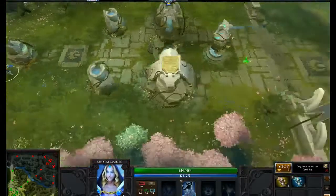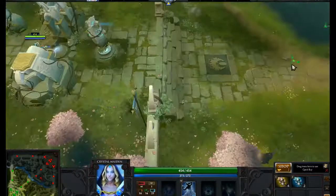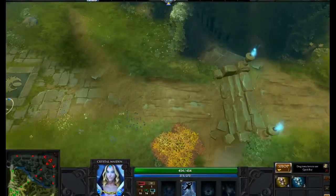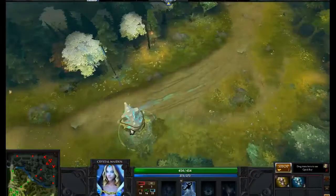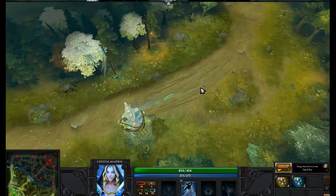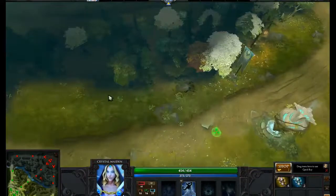Basically, as a support, you have several roles. One is to protect your carry. Your carry needs to farm and get as many last hits as possible. Whether he's melee or ranged, he is safer at the tower. Being at the tower prevents the other team from initiating because the tower protects you early on. More than likely, they're not going to dive you. Also, top or mid won't be able to gank as easily if you're down here.